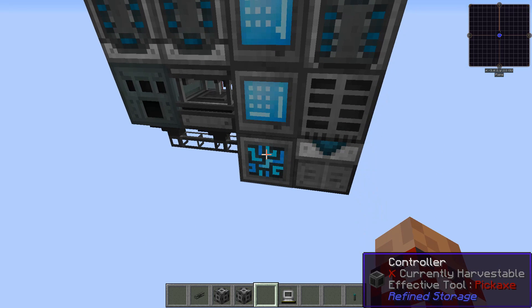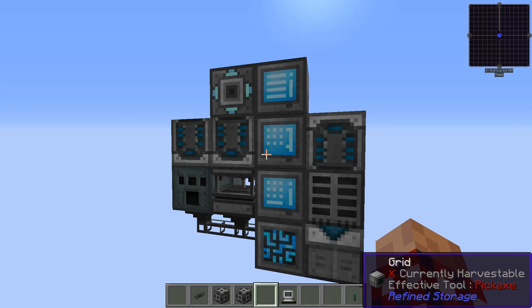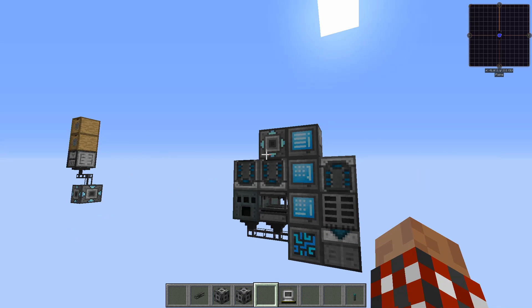Let's take a look at how much power this is consuming. Scrolling down — there's the transmitter and the receiver. This is chewing up 1098 RS per tick, and this is chewing up 15. The 98 and 15 are because of the distance; that 1000 is because of the upgrade — that single interdimensional upgrade costs 1000 RS. So the more pairs you have...